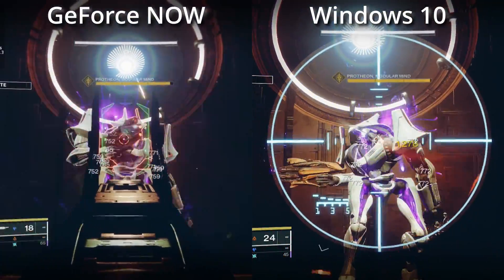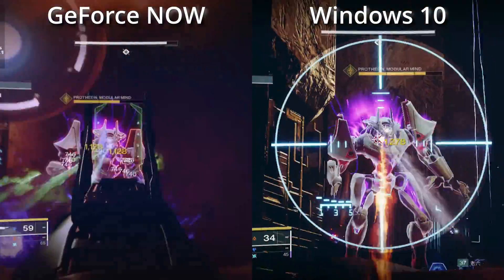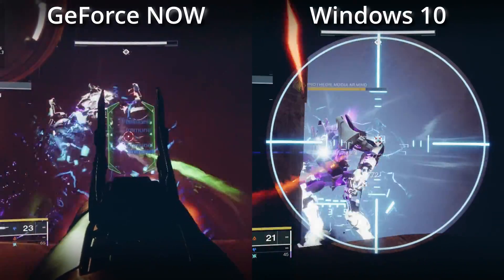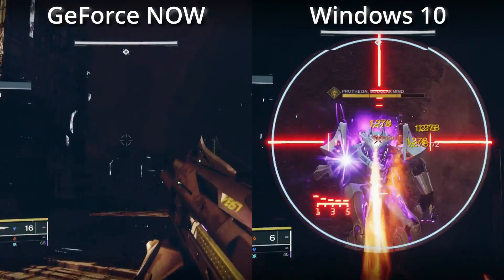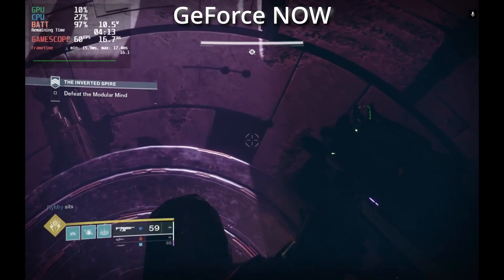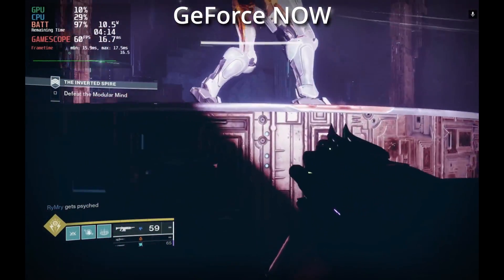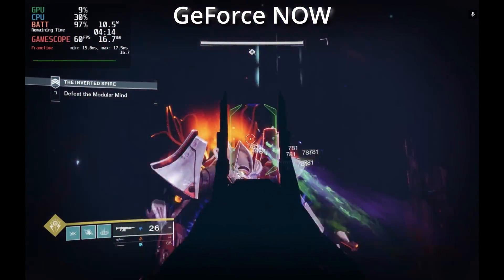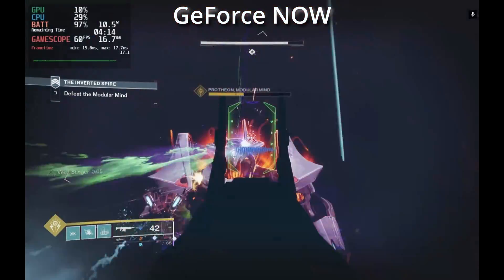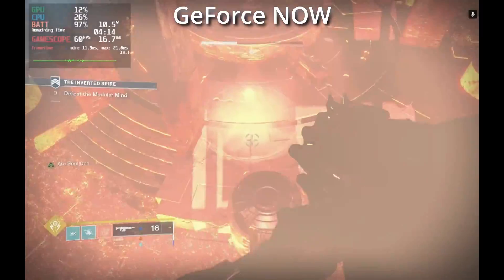This is the RTX 3080 tier — I'll link to the full GeForce Now description below. A lot of the benefits are that you can use it on multiple devices, but it is a monthly cost. They also have the 1080 priority tier, which is much cheaper and on special offer right now for just under £30 for six months. The 3080 tier is £90 for six months. If you're just going to be using it on the Steam Deck, you'll be fine on the priority tier. You can also try it completely for free on the free entry tier, though you may have to queue to get into a rig depending on the time of day.